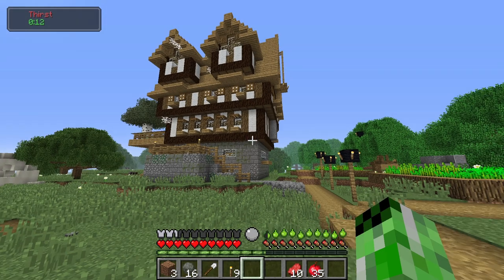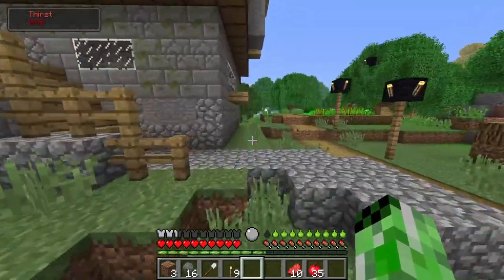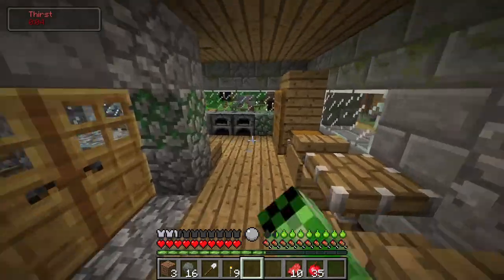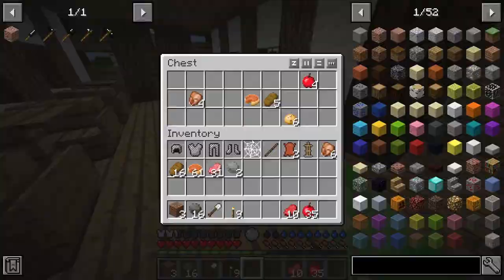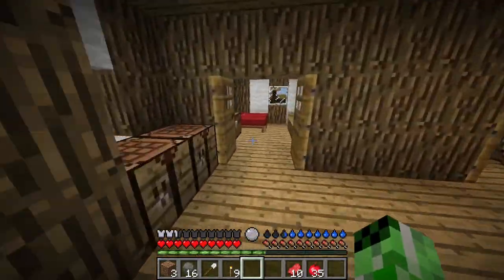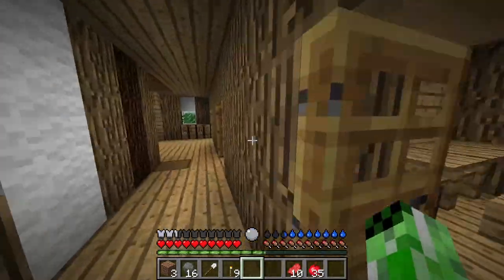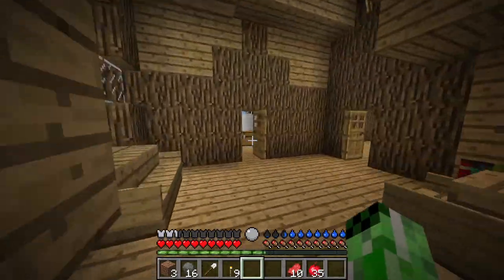I've got a bunch of loot from this village, and I think I'm going to live in this house right here — this is probably the nicest house in the whole village. Inside there's some furnaces, some chests, like four or five floors, more furnaces, more chests with some food. A bunch of beds, some more chests, crafting tables, and a ton of bookshelves. There's also a library in this village, so the bookshelves aren't really a problem.